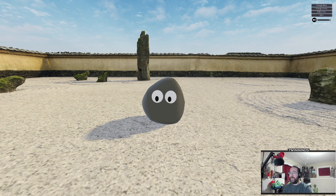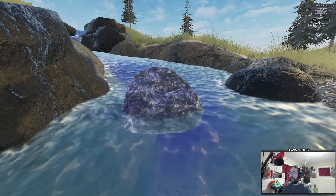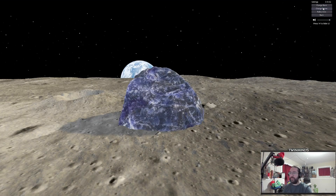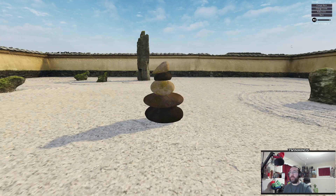Eyeball Rock. I am eyeball rock. That's a nice rock too — a little bit of a crystalline type rock. I don't know what that would be, but it looks kind of like a blue quartz. We have stacked rocks — we have the perfect location for this.